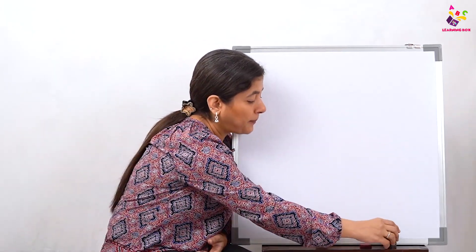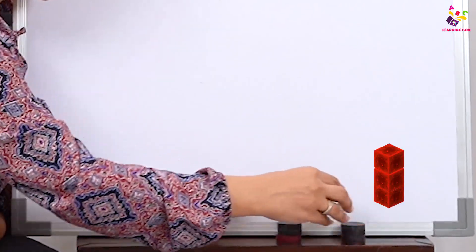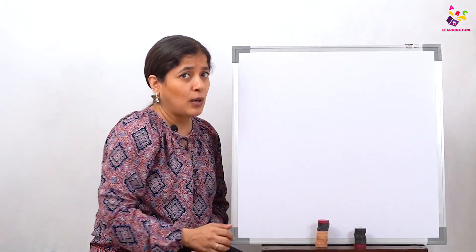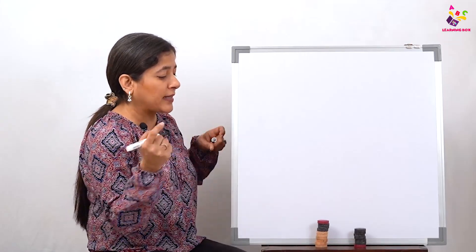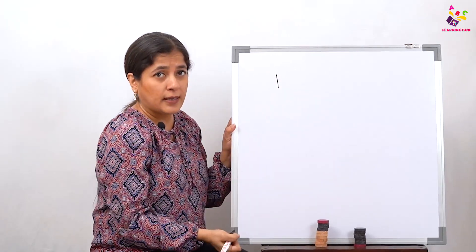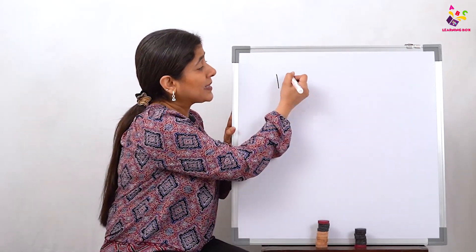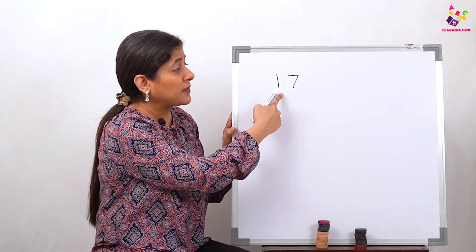Now let's look at this one — 1, 2, 3, 4, 5, 6, and 7. Is this one complete? No, this one is not complete. So how are we going to write this? We have one tower with 10 blocks — that's one complete tower. And this one is not a tower, it just has some blocks. How many blocks did it have? It had 7 blocks.